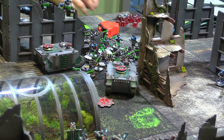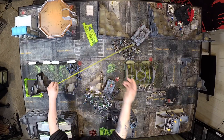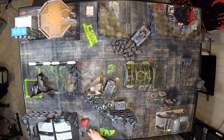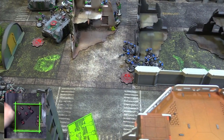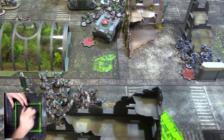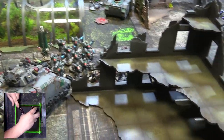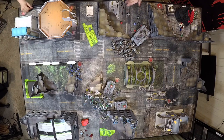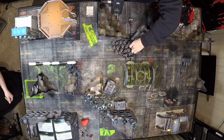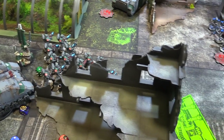End of the movement phase — no psychic phase, so we go to shooting. We're going to shoot these ten guys into your Hellblasters. Ten shots, hitting on threes — one miss. Wounding on threes for strength five, seven wounds total. AP minus two saves — five, six, seven. One damage each — failed five out of seven. One guy's got a wound on him. Losing two Hellblasters, one with a wound.